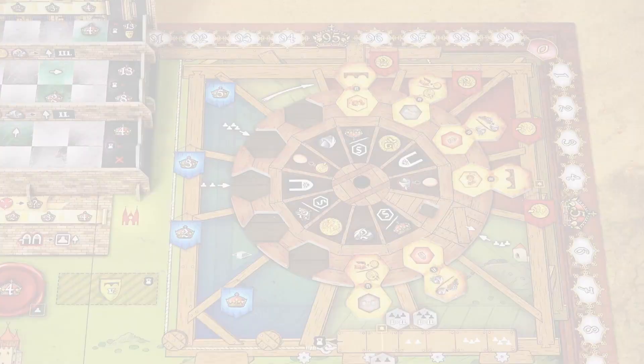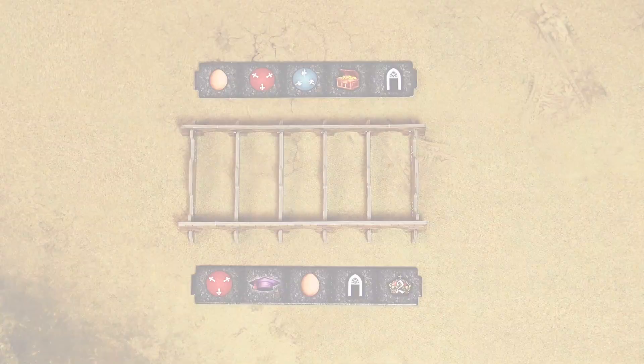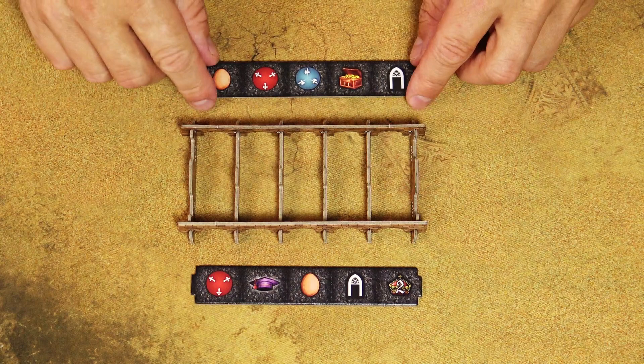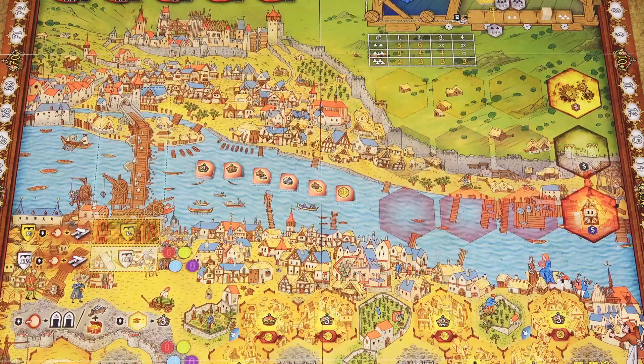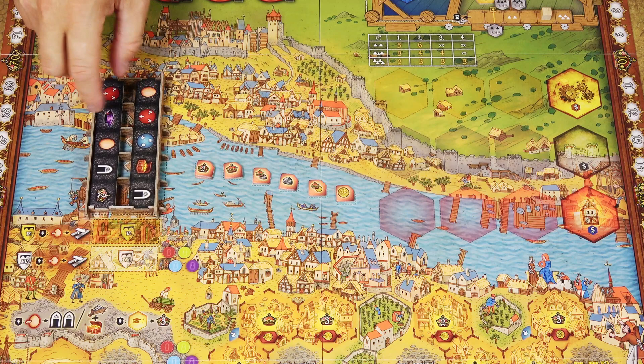Place one turn-counting cube in the space on the action crane and the second one on the track on the space corresponding to the number of players. Assemble the Charles Bridge — since the bonus tiles are double-sided, you can place them on the bridge in any orientation, any combination, and with any side up. Place the bridge on its space on the game board; orientation doesn't matter.